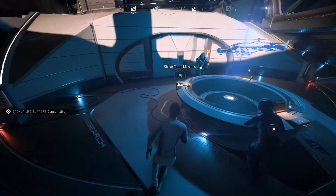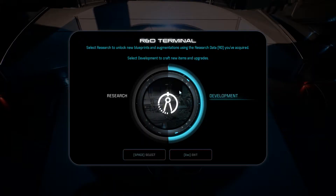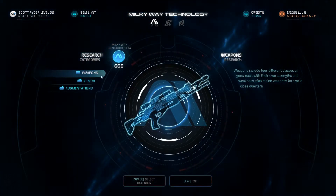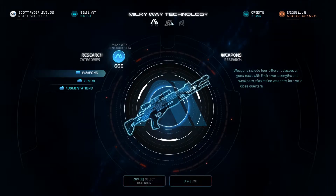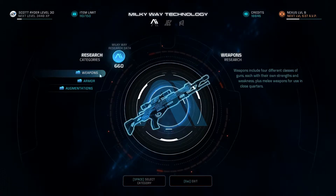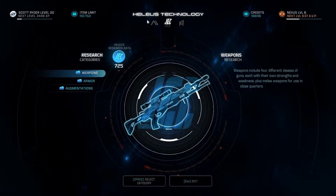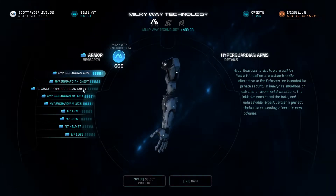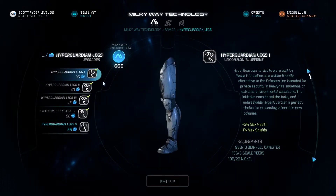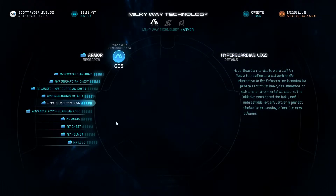I want to do the research center but I also got to check my email. Let's go with research for now. We have a ton of research for all three of these - 770, 725, and 660. That's pretty good. Let's check out armor - can I upgrade these real quick? Let's do it.